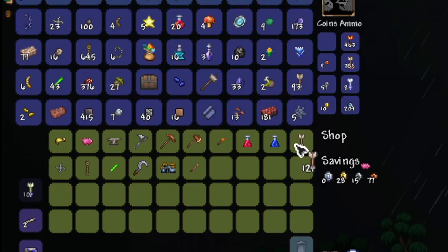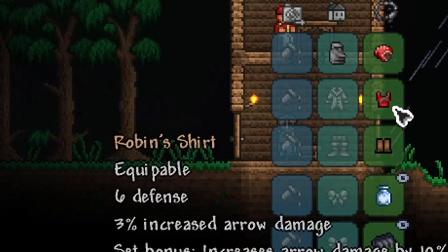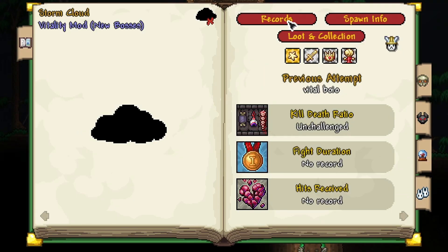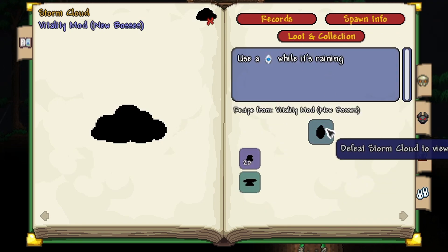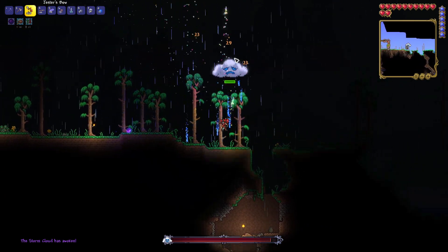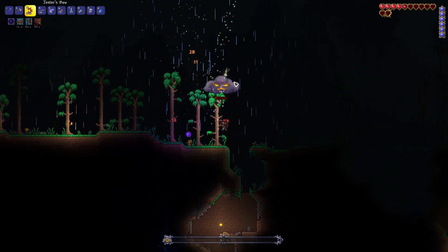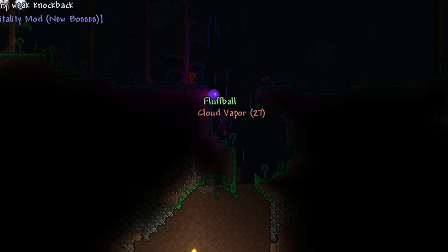I sold all of my useless items to the NPCs, and using shadow scales as well as silk, I crafted myself a full set of Robin Armor, which is one of the best pre-hardmode armor sets within the game. Since it was raining, we could actually summon in a boss from the Vitality mod called the Storm Cloud. All we had to do was get ourselves 20 Cloud and craft a summon for it. I found an open area to summon him in and fight him. Using the Jester's Bow, we absolutely wrecked this boss, and upon defeating it, it just dropped us a mage weapon, which was absolutely useless to us.